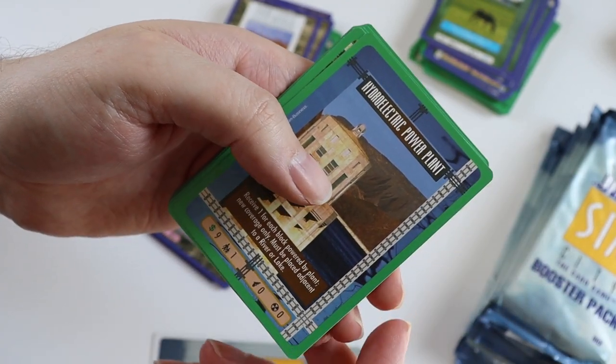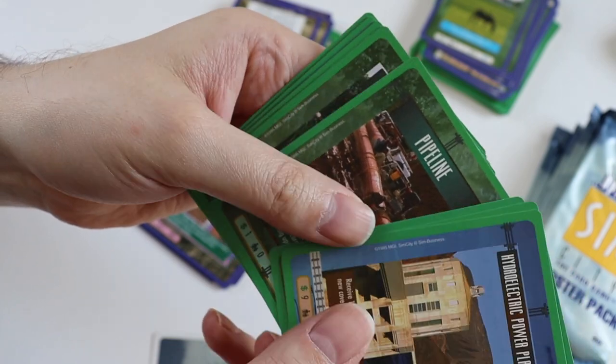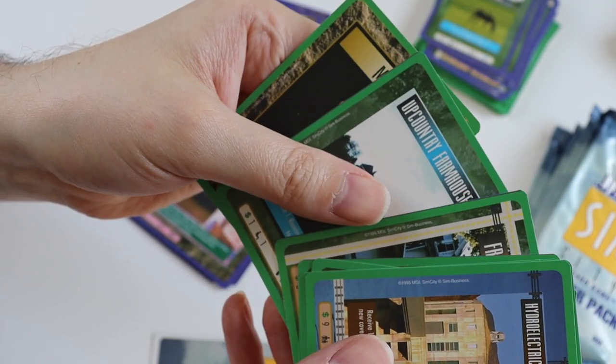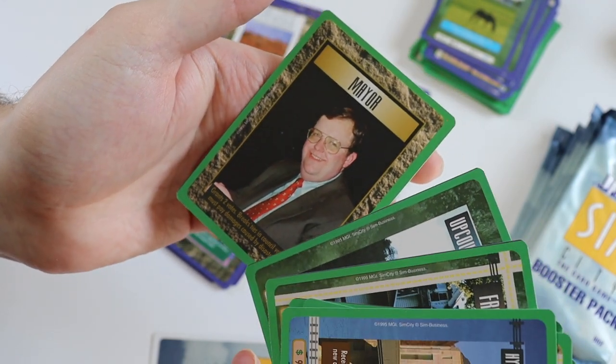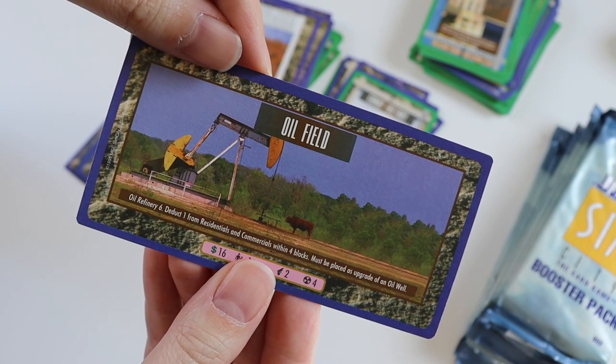And then the commons: Hydroelectric Power Plant, Oil Well, Dairy Farm, Pipeline, Primitive Hut, Fraternity House, Upcountry Farmhouse, and a Mayor. I don't seem to get very many mayors. Ultra rare is Oil Field.